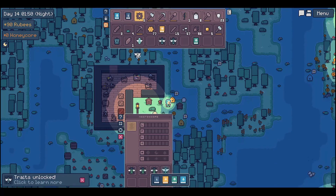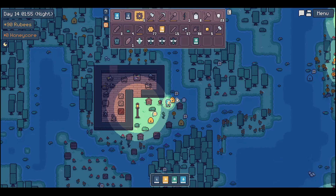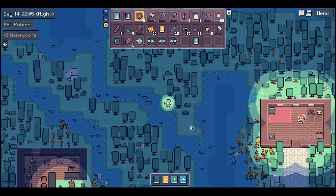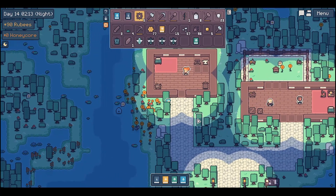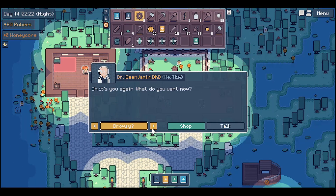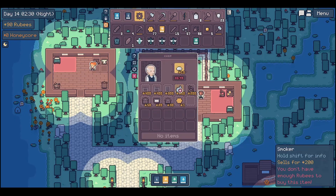Okay, traits unlocked - frosty bee! I think I can buy like a cooler or something. Let's go talk to Benjamin. See if he has anything to say. Yes - a smoker, a climatizer, a heater, and a cooler! I need to discover 20 bees to use the cooler, but if I get 200 rubies I can buy the smoker and get those grumpy bees. That must be used here.